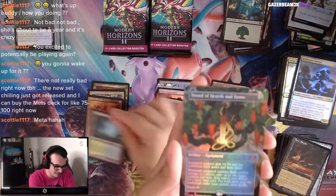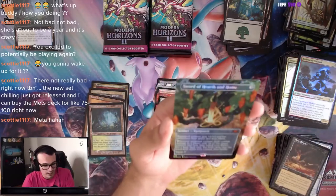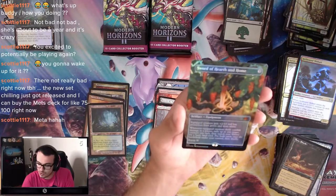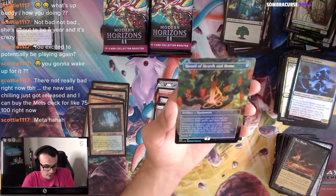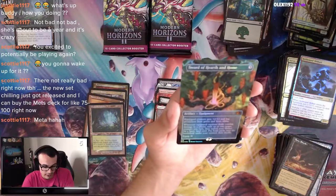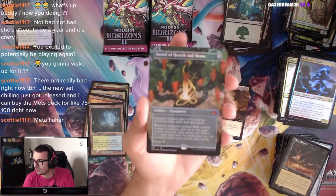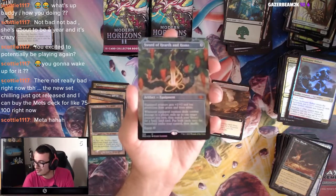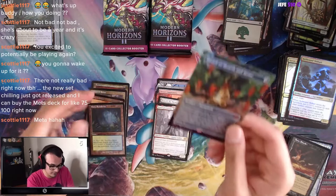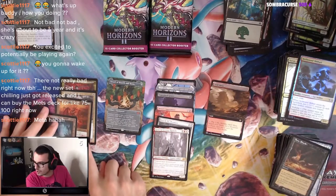That's not it, but it's another Mythic: Sword of Hearth and Home — one of the new Swords. Three mana. This one gives your creature +2/+2, Protection from Green and White. Whenever an equipped creature deals combat damage to a player, exile up to one target creature you own, then search your library for a basic land card — put both cards onto the battlefield under your control, then shuffle. You get to blink your stuff. So if you're playing Roon in EDH, you can blink your stuff. Nice. That's the first Mythic of this box.